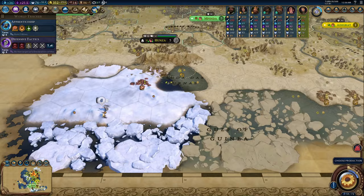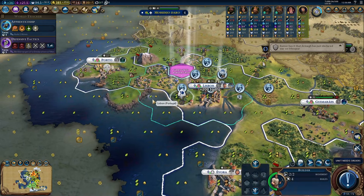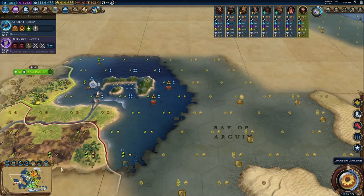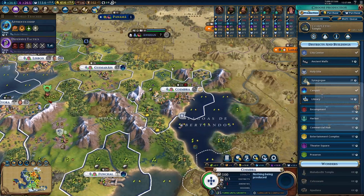Not all cities need to be built coastally. Coastal cities should be building harbors and lighthouses to get extra trade routes, while non-coastal cities should be building markets and commercial hubs to get extra trade routes. Once that comes online you're just going to buy your way to victory. I find it pretty easy to get upwards of 28 to 30 trade routes in a game as Portugal, and it just makes the game so easy at some point.